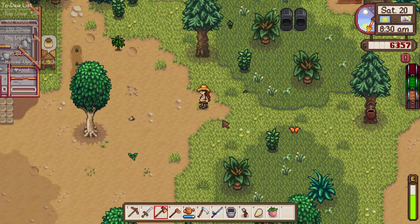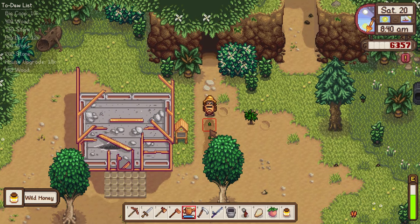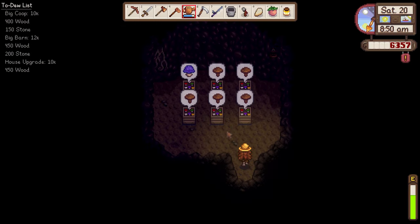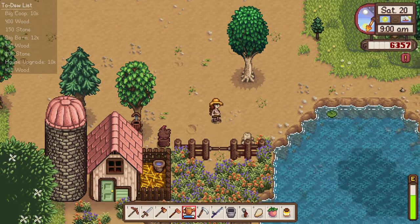I know Marnie asks for a cave carrot at some point, so we can put that in our chest as well. We have some honey ready. Let's go ahead and water our flowers here so those can grow. And once we collect our mushrooms from the mushroom cave, we can go take care of our animals.